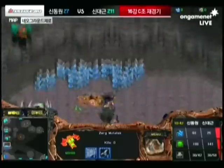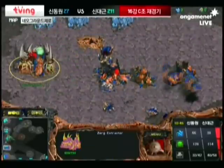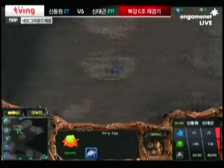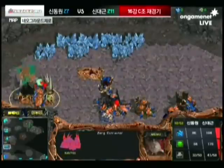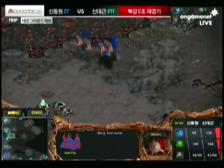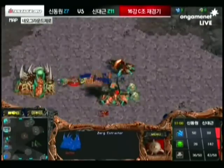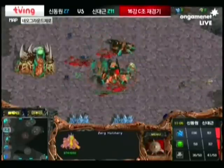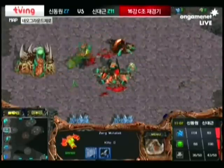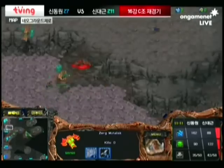That ledge gives a great vantage point of the drones, and unless there's an overlord in the vicinity — which there is — that overlord position right next to the natural will help a lot in finding those Mutas once they come down. Hydra goes for the counterattack at Haiva's natural expansion. There was the Sunken Colony there but no Spores to fight back, so Haiva is forced to bring back his Mutas to his natural expansion and tries to chase Hydra away with Scourge.